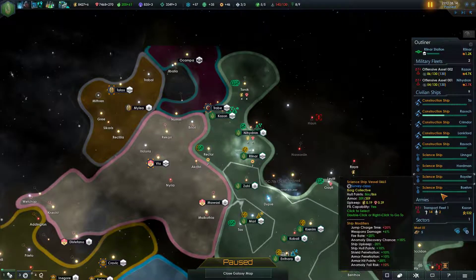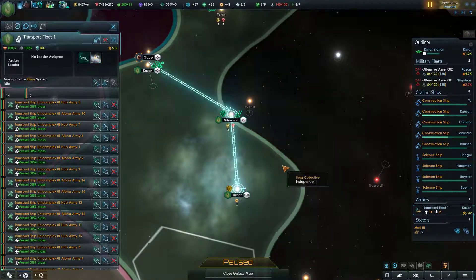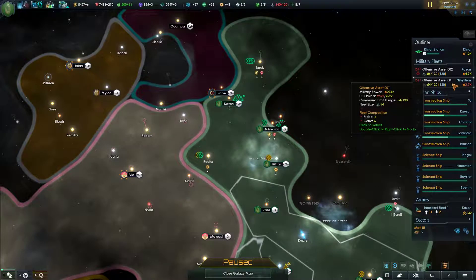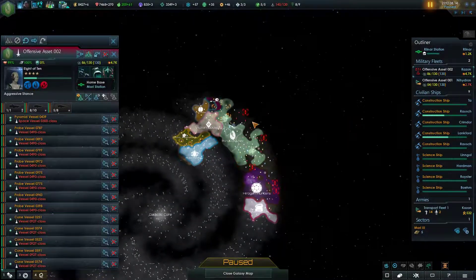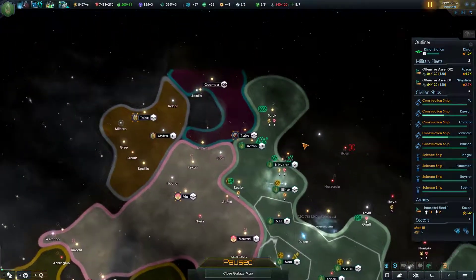Ground forces are here, ready to go. We're going to draw them back to Rilnar, kind of off the front line. And then we're going to take the secondary fleet here and go get rid of some of these hostile fleets that are putzing around in that territory.